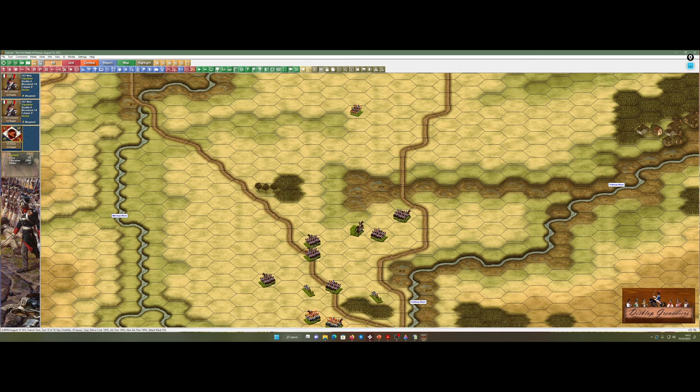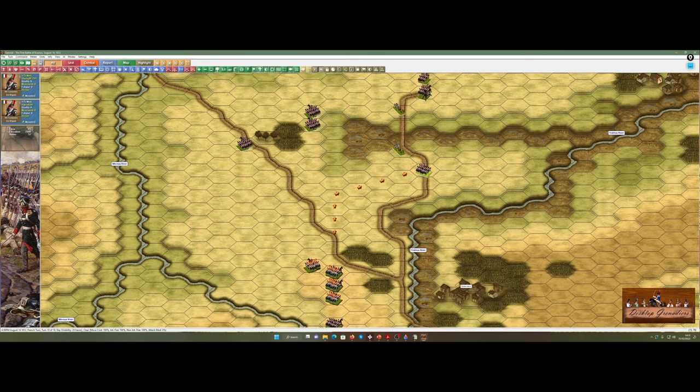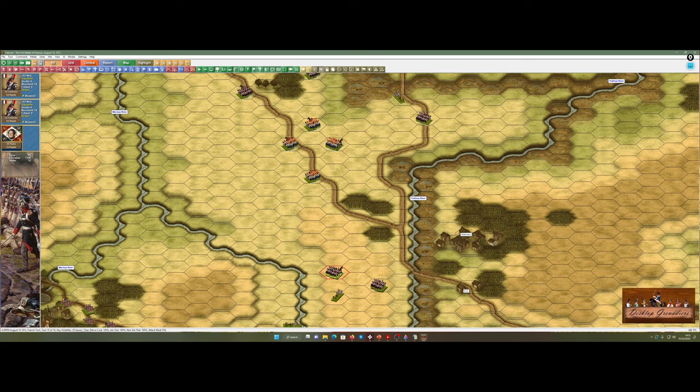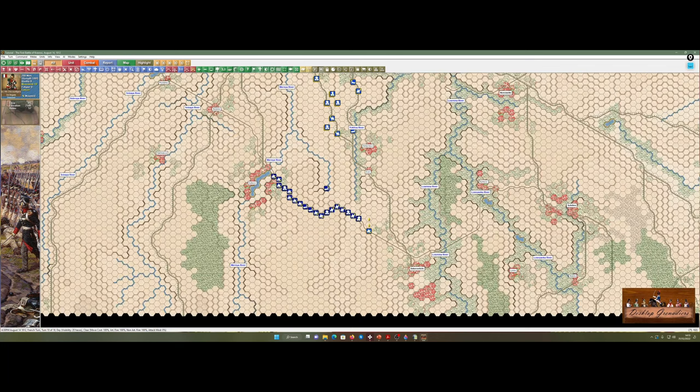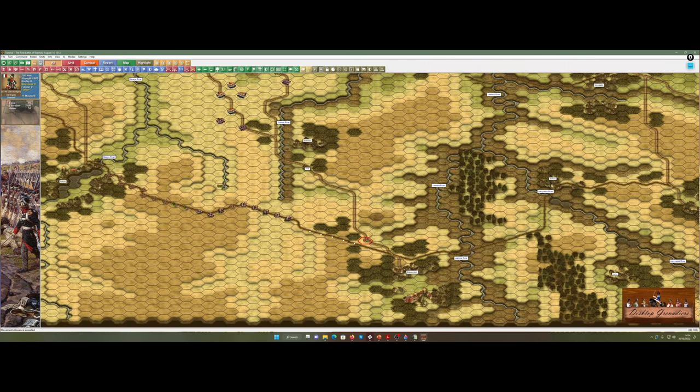Lancers are scouting there. My cuirassiers are going to come up this road, group up here. Horse artillery over here, carbineers, cuirassiers, and artillery all positioning. Lancers back on the road, scouting down towards this area.